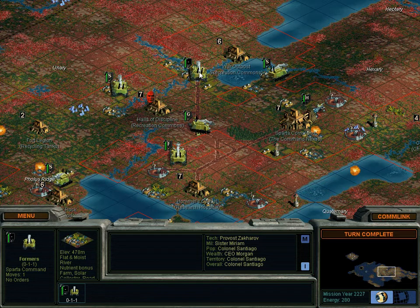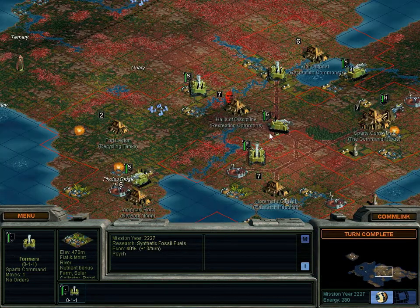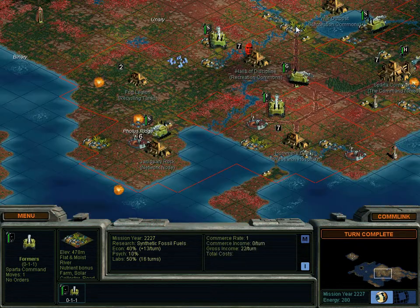We effectively have roads up there, so let's build a road over at Fort Legion. Sparta Command doesn't really need much development right now, aside from maybe some more energy production and getting rid of that one fungus. I kind of want to finish up this roads deal, so let's move them right there and finish up the roads.